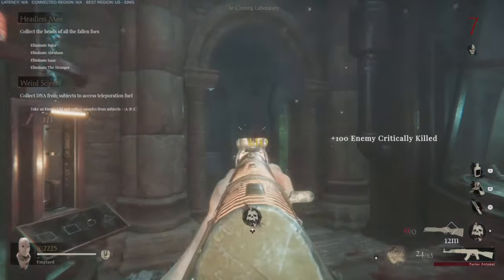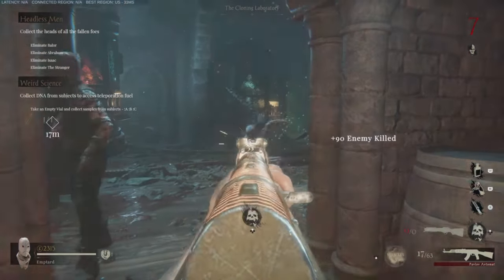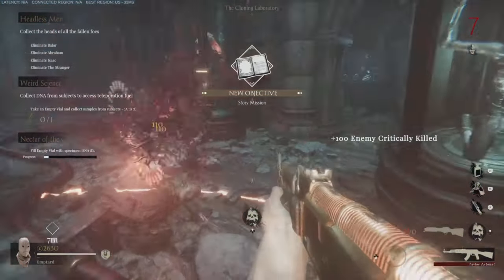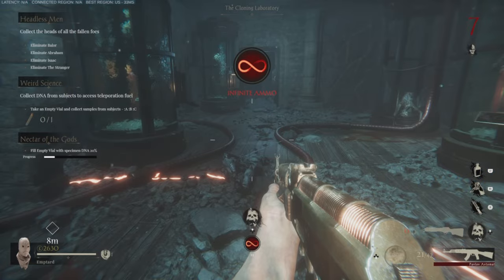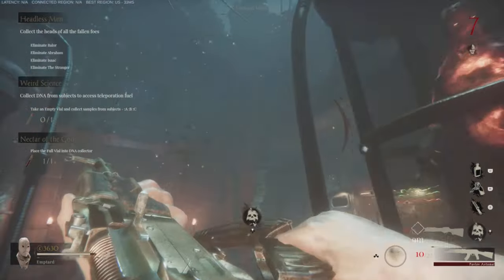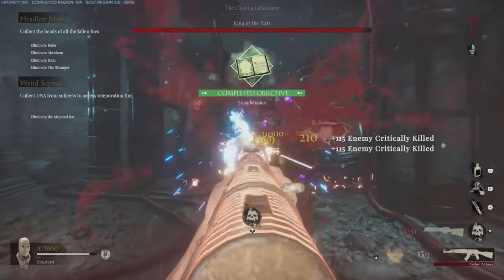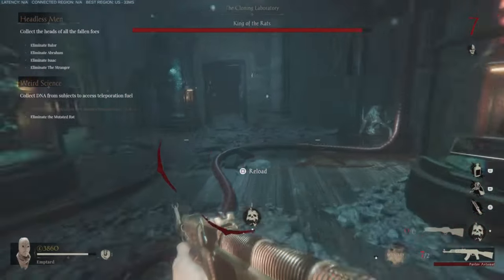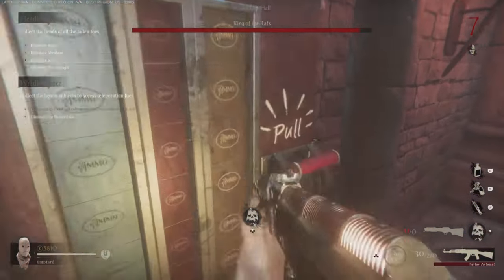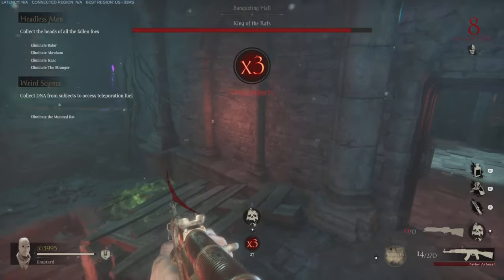Then do vial C. Pick that one up — it's going to be over here to the left in the cloning laboratory itself. It's going to be circle, circle, circle, square. Once we get that done, look for circle, circle, circle, square. Put it in there — glowing circle on the ground. Stay in it until the progress bar is completely ticked up. Fair warning: putting this last vial in is going to spawn the King of the Rats boss fight. This is eliminating the Stranger. You're going to need to kill him. I recommend leaving the laboratory — it can be a very rough place to get caught in a boss fight. I recommend staying in the Banqueting Hall; it's the best spot to fight him. You can train around zombies quickly, and you need to kill him to progress in the story.